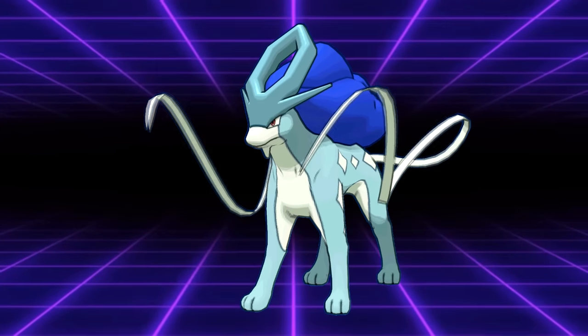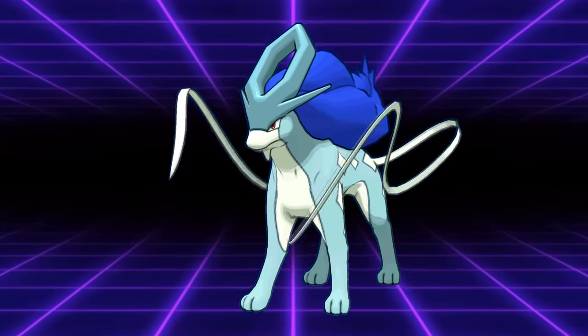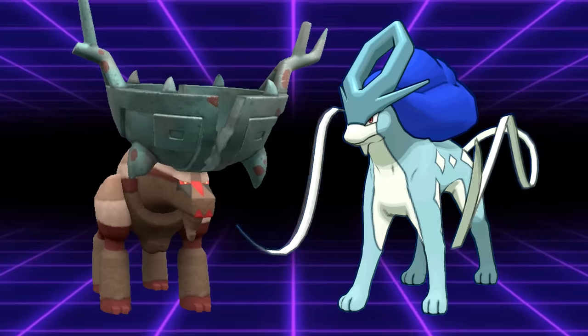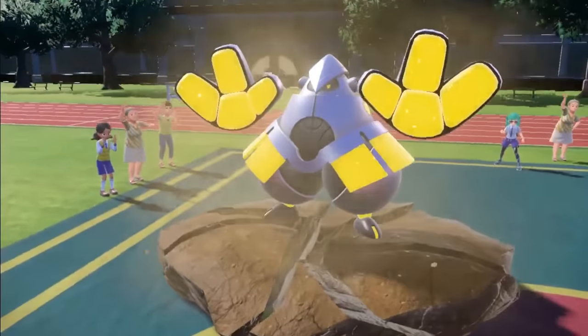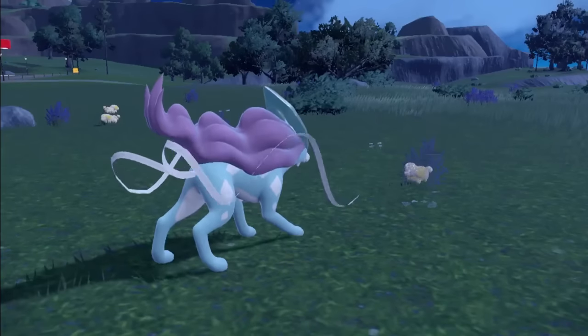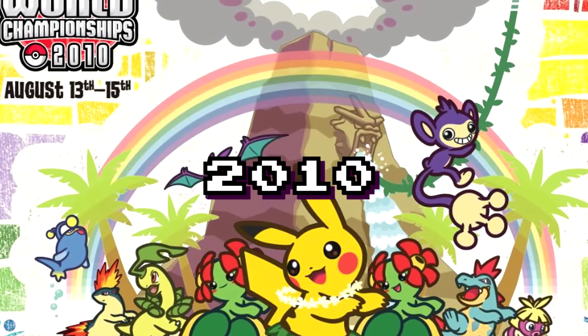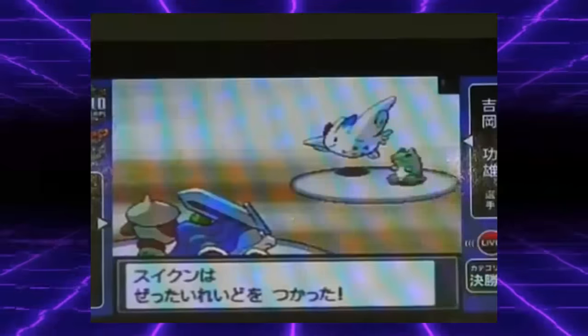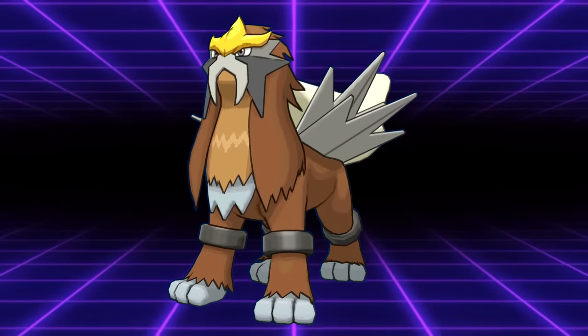Suicune gaining access to Sheer Cold actually resulted in winning the 2010 Japan National Championships on Ryota Judy's team. Sheer Cold is a powerful move on Suicune for the same reasons Ting-Lu sometimes runs Fissure in modern VGC: its extremely high bulk combined with middling offensive stats means it can sit on the field for a long time while supporting the team, with tons of opportunities to fish for that 30% chance to one-hit KO something. While players outside Japan received this event Pokemon in 2011, Japanese players got it back in 2010, just days before the National Championship.